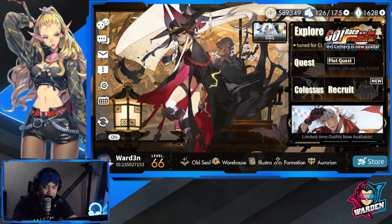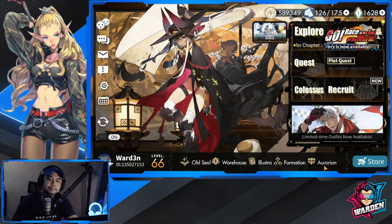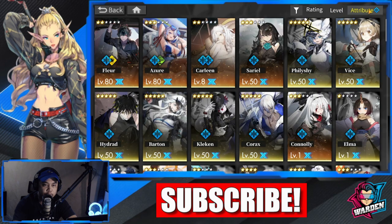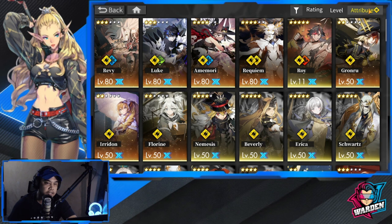Next is my lineup per element. For Thunder, I have roughly four or five units at ascension 3 already. I really regret taking Revy to ascension 3 because I don't think I'll be able to use her much. I have Luke — he's a big help — and Amori from the event, who's actually good for burst damage, as well as Requiem.